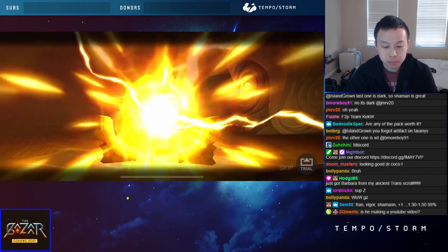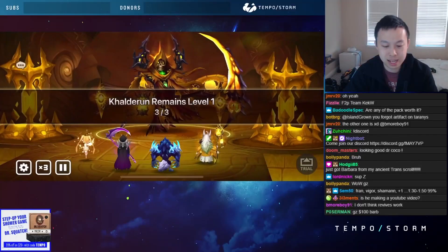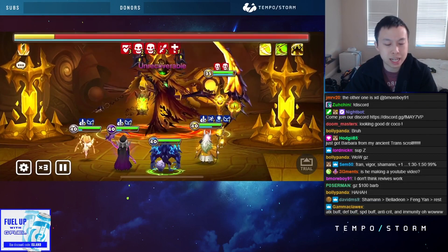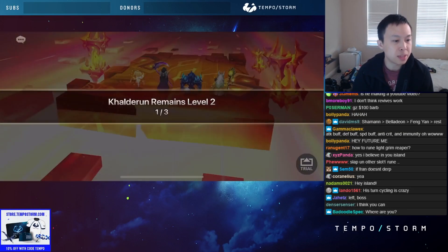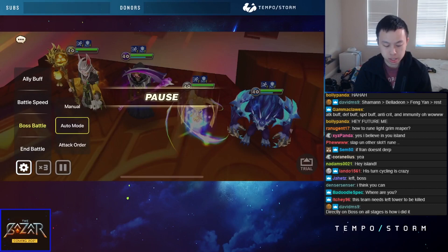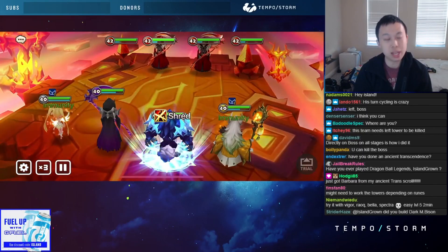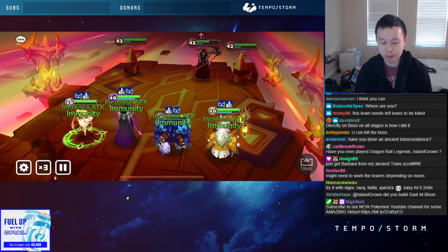Not bad, not bad. I'll just target the boss. Can I kill the boss on the last stage or do I need to do some setup — go left tower, right tower? I'm scared his turn cycling is kind of crazy. We're going straight for boss on the last one. Since we're 2A-ing Grim Reapers, they tend to be damage dealers, so if you rune your Grim Reaper for damage instead of tanky DOTs for TOA, they might actually hit pretty hard.